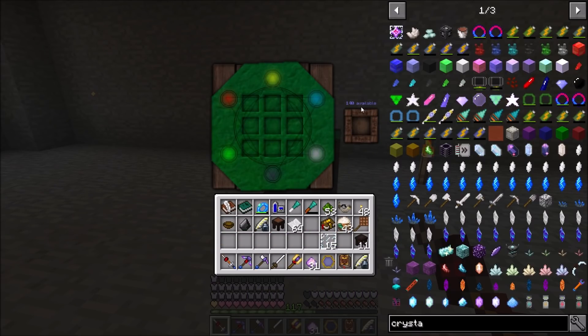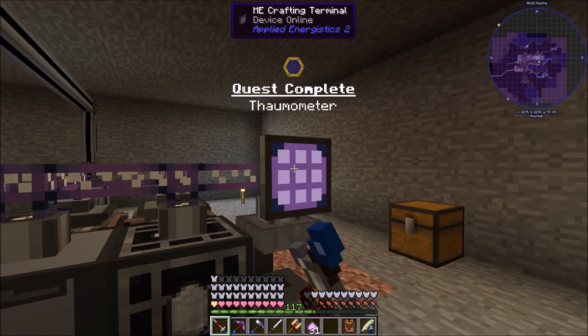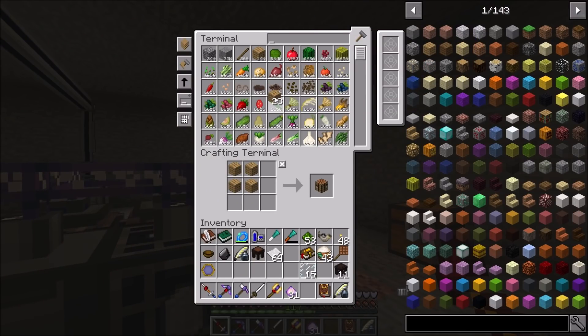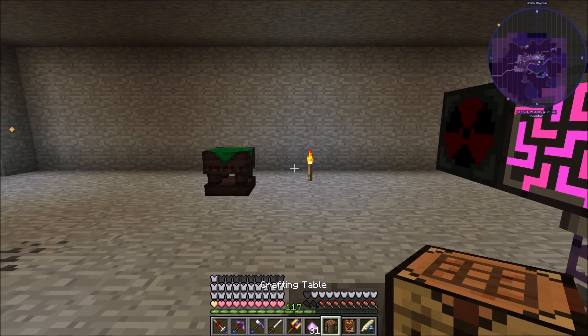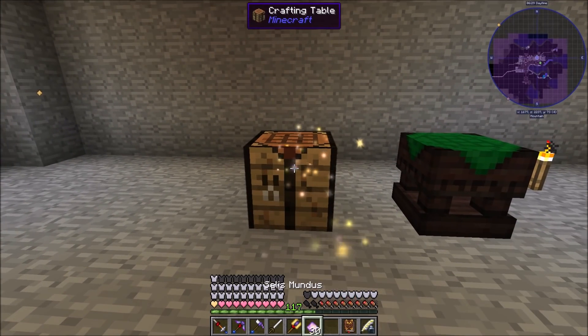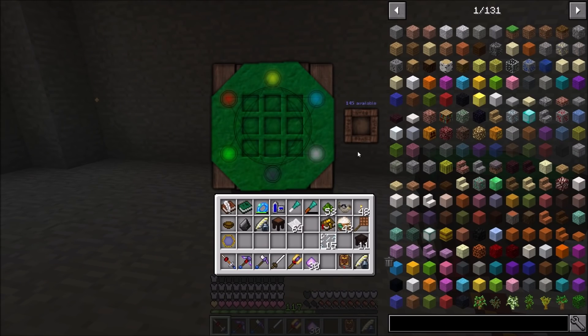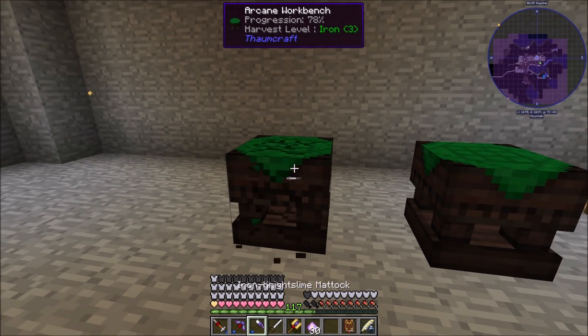You can see it consumed 20 vis. Basically it'll recharge slowly - see, 141 now. It's going to slowly recharge and whenever you craft stuff it'll have different vis crystals that need to be slotted in. If I recall correctly, it's not just the single chunk you're in but the area around it - for example if we make another arcane workbench I believe it'll have the exact same amount of vis available.